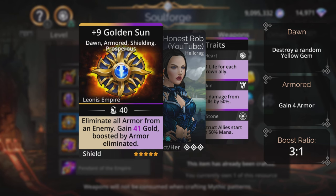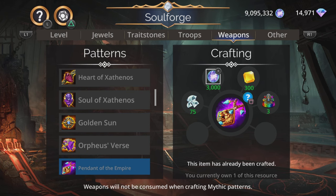Next up we have Golden Sun — eliminate all armour from an enemy, which is pretty useful in a lot of situations. Gain magic plus one gold boosted by armour eliminated, so some nice quick gold and armour elimination. But no more effective damage after that once you're into the enemy's life.